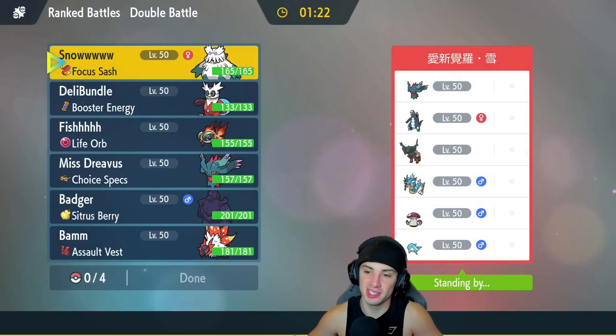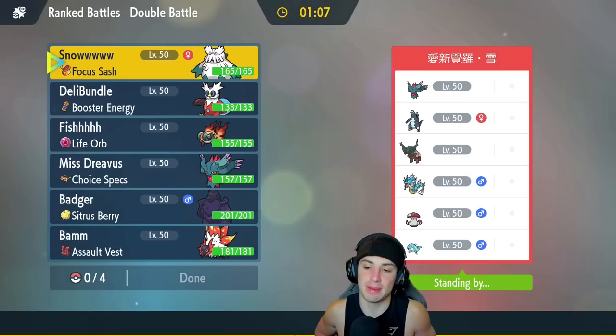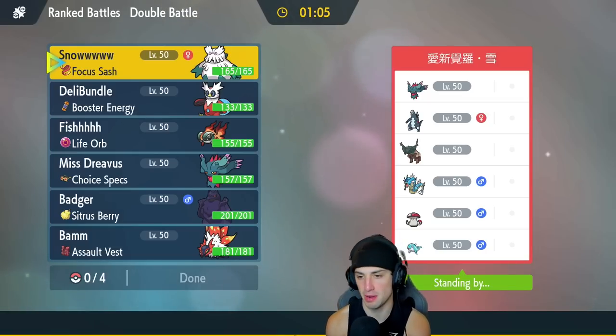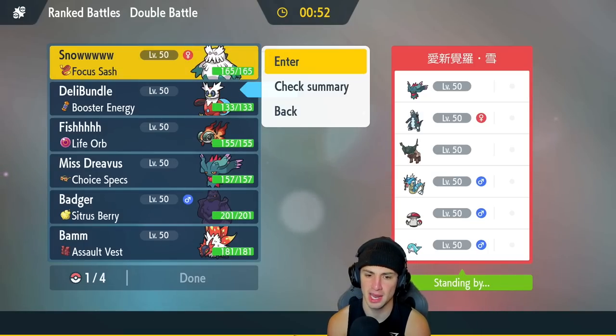Hopping into our first match, we're going up against a Ting Lu team with Baxcalibur, Fluttermane, Gyarados, Palafin, and Amoonguss — Amoonguss is always annoying. I might lead my Snow combo since it's super effective onto Ting Lu. Iron Bundle is also great here — super effective onto Amoonguss, Ting Lu, Gyarados, and Palafin with Freeze Dry. I really like going Snow combo to get ripping.